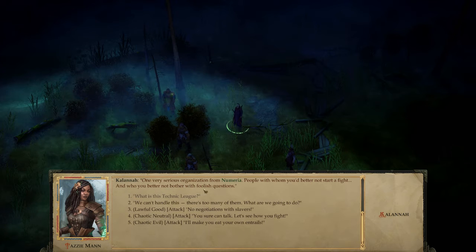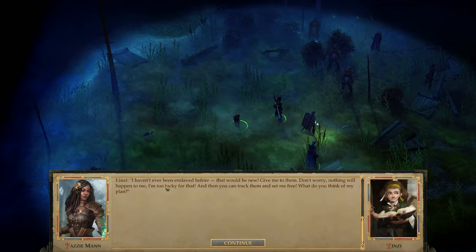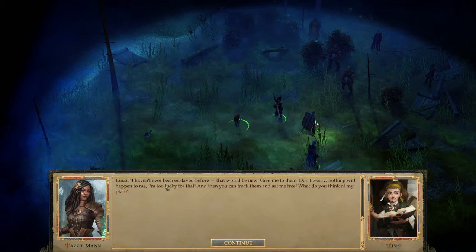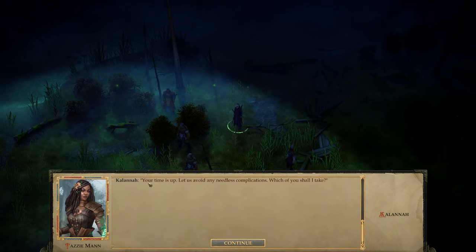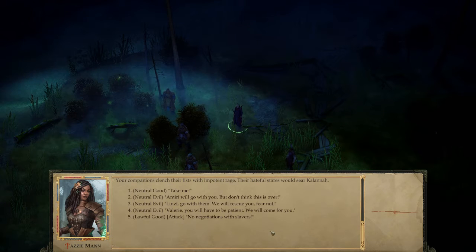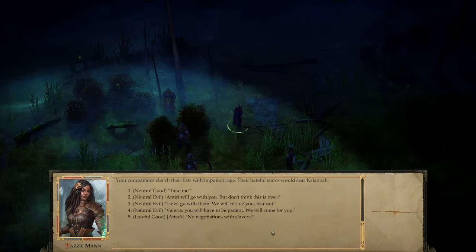The Technic League is a very serious organization from Numeria — people you'd better not start a fight with. Someone in the party even offers to be enslaved voluntarily, saying they're lucky and we could track them and set them free. I don't like that plan. Time is up — which of us shall they take? Linzi is probably the least detrimental to our group.